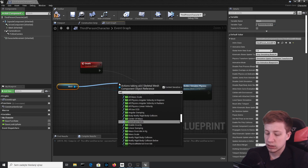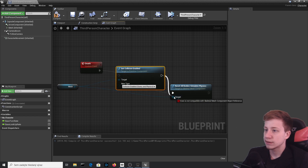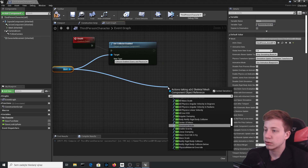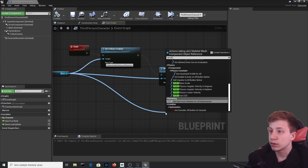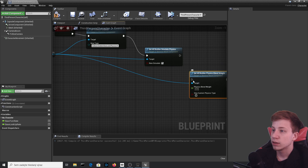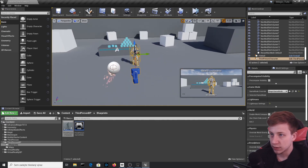Set Collisions Enabled and set the new type to Collisions Enabled Query and Physics. Then Set All Bodies Simulate Physics — connect it and enable New Simulate. Set All Bodies Below Physics Blend Weight and set it to 1. That should work just fine.